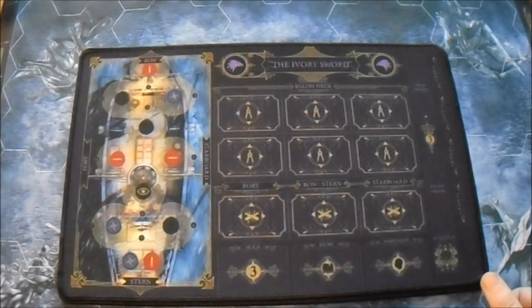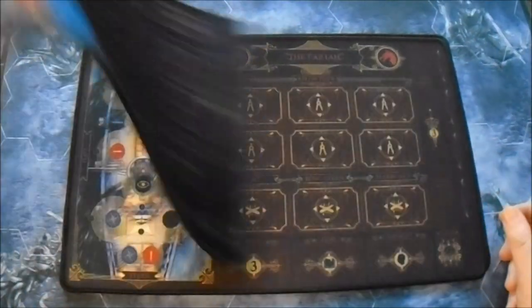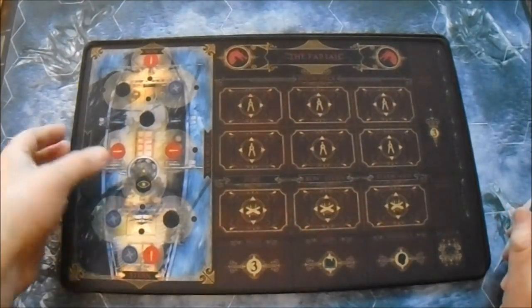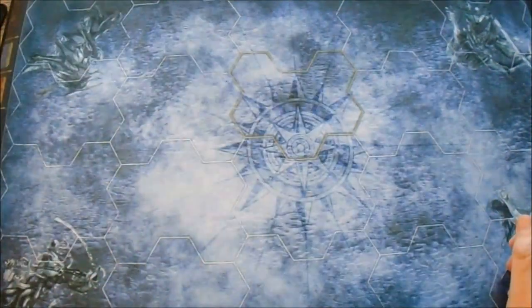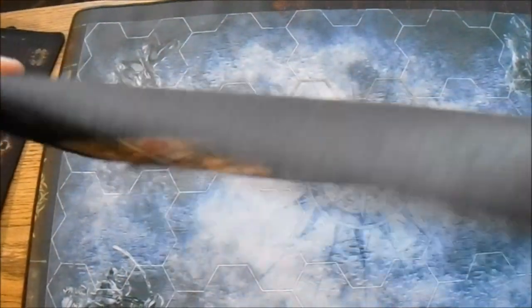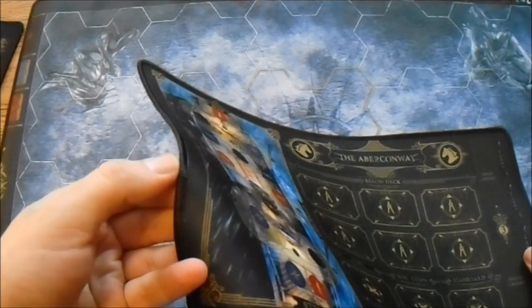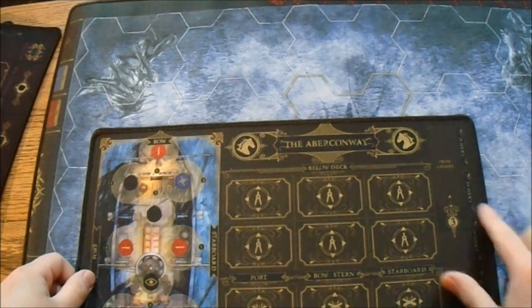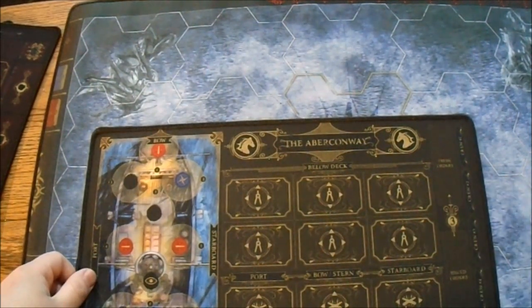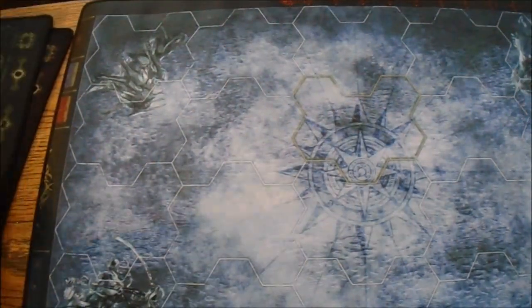The card ones are still actually pretty nice, but these neoprene mats are still a nice luxurious upgrade. The Bitter End, Ivory Sword, got nice colors - nice shades of purples and blues. Pariah, and the Abercrombie. Seems like it's a nice quality matte, stitched edges. Obviously the cards aren't going to lie across these nice and flat, so some people might actually prefer just the ones that come with the core box.